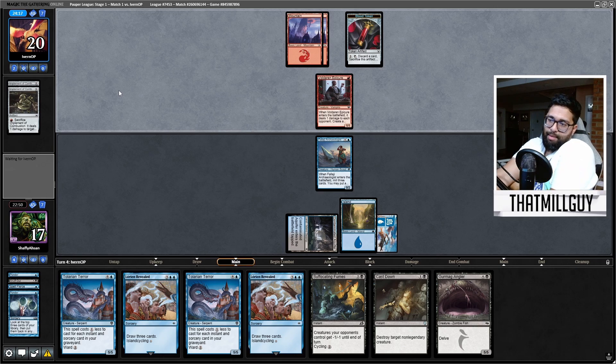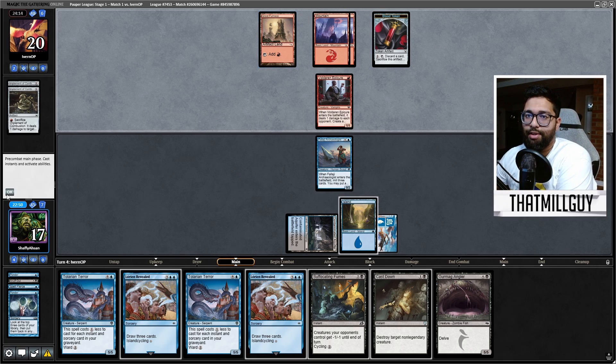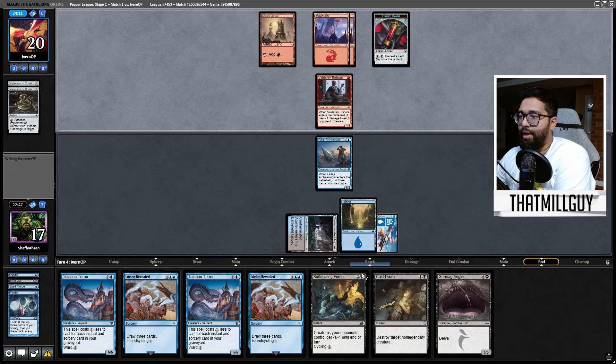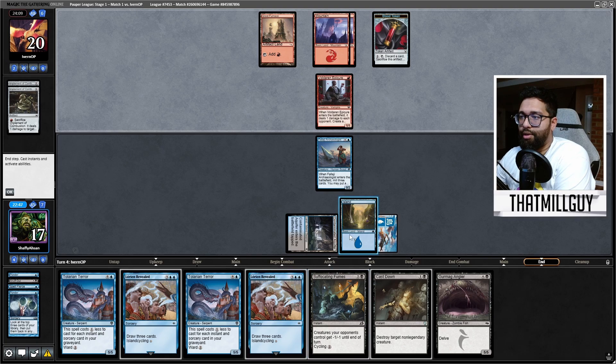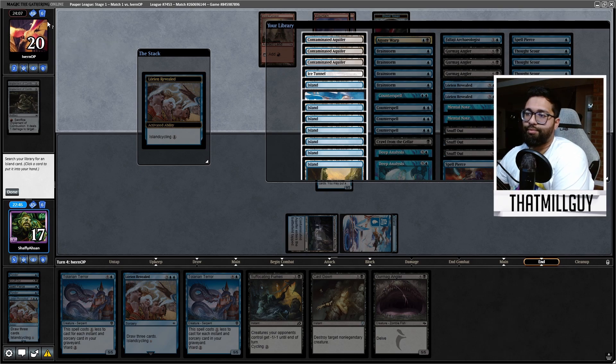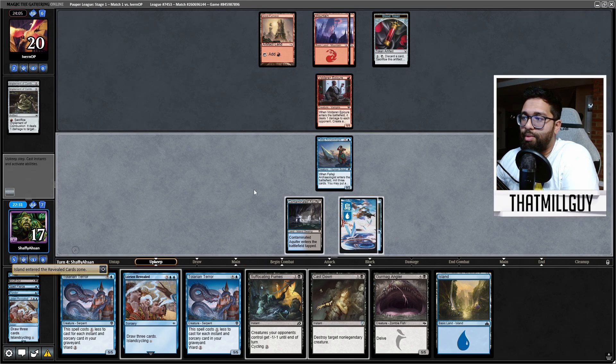I'm going to Lorien regardless. I might actually have to cast Suffocating Fumes — that's two artifacts. Depending on how their turn goes, I might have to cast double. I'll happily block here. We're going to Lorien. It might actually be better to get the island, because then I can actually triple. Just getting the untapped island might be better — then I can triple do this.